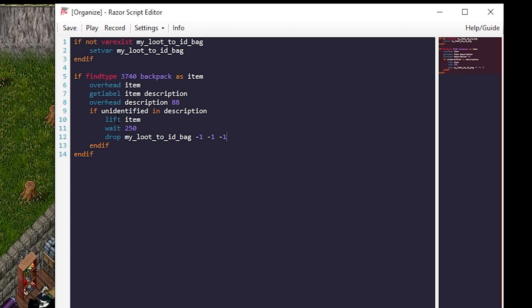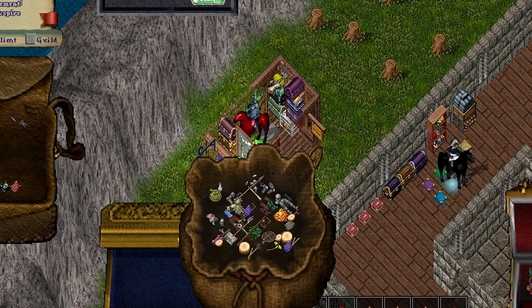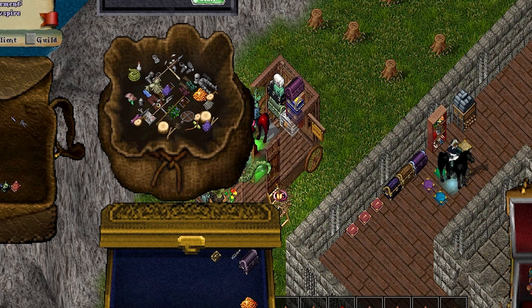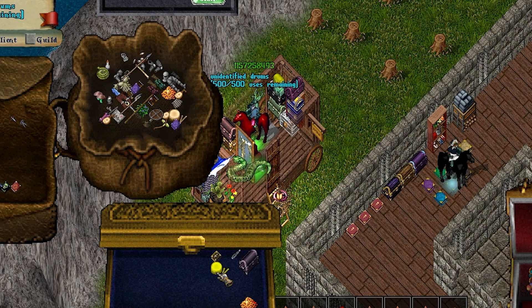Lift requires a serial ID which is our item, and drop requires a layer or serial of a container plus coordinates of where we want to drop it. I'm using negative 1 for each coordinate to replicate the behavior of just dragging the item onto the box. If we run this script we should see it go into our box. Select the box — and it correctly moved the item.